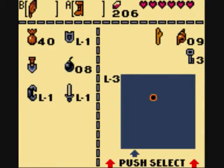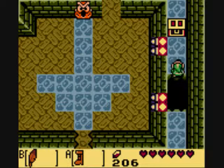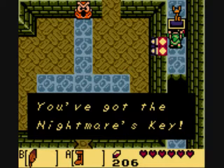Attach the Pegasus Boots and the Roc's Feather so you can run and jump over the pit. And up here you can just jump — you don't have to run, but you can if you want to. And here's the Nightmares Key.